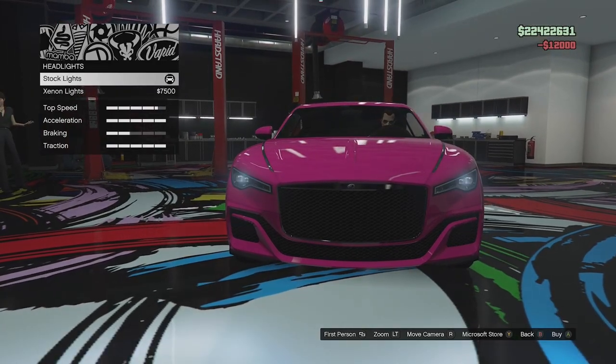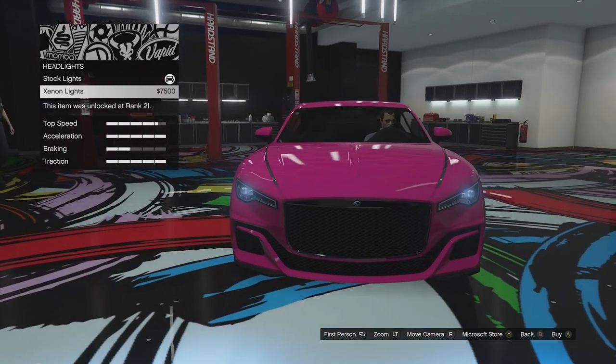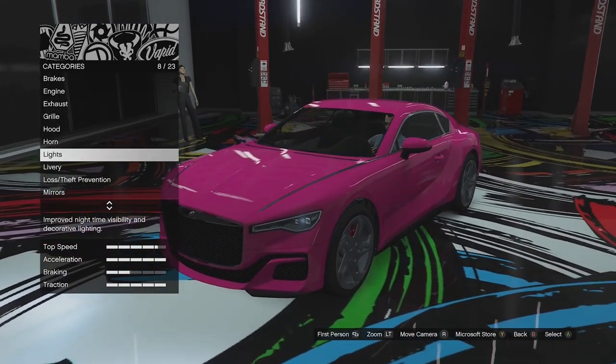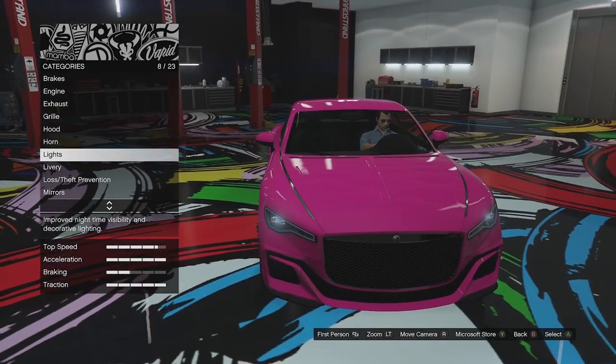Headlight options — they're a bit xenon. We can make them even more blue if we want. Of course you can go ahead and change those at the car show or at the arena workshop — I always forget the name of the arena workshop.